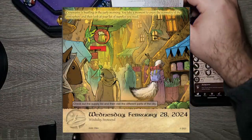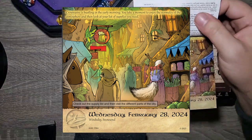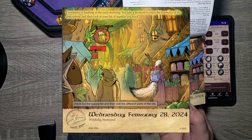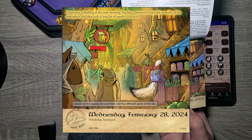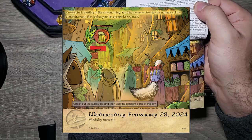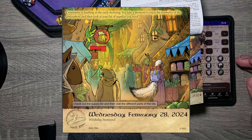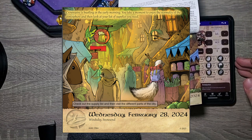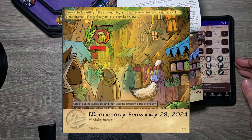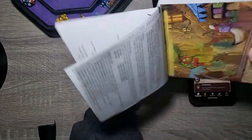This is going to be for Wednesday, February 28th. Looks like we're back in the streets — let's see if there's any equipment or pickpockets. I don't see any. Crown Spire is bustling in the early morning. You take a moment to enjoy the normalcy of the atmosphere, then look at your list of supplies you need. We'll check out the supply list and visit different parts of the city.